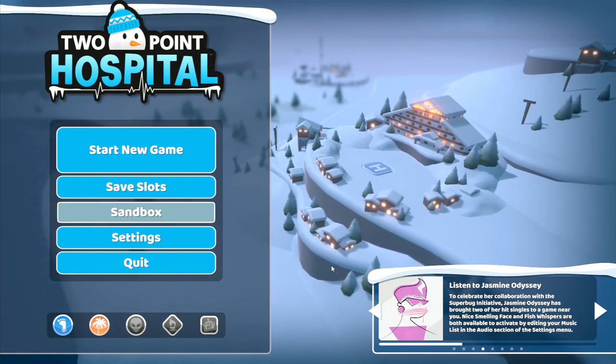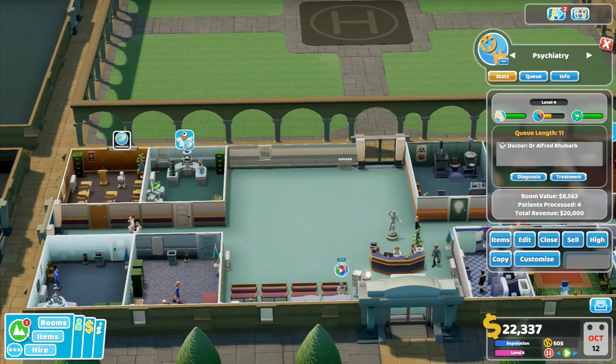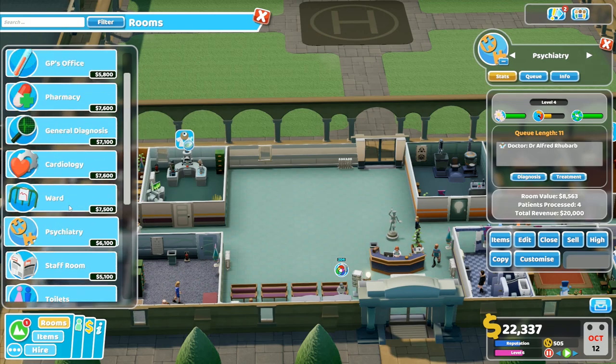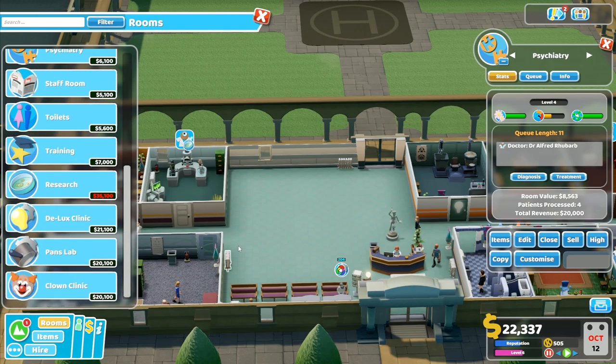Hey folks, it's Frithkar here, how you doing? Welcome back to Two Point Hospital. Let's have a look at our rooms. Cardiology, we're not doing yet. Research - I can't do another one of those. Clown clinic, Pans Lab - I've got research before I can do anything. I've got to do the research, then I can build the room, and then after that we'll be able to do something else.